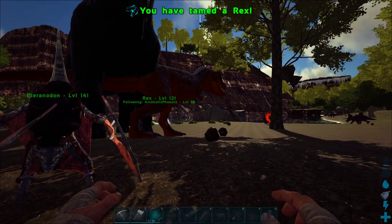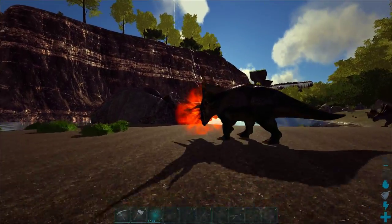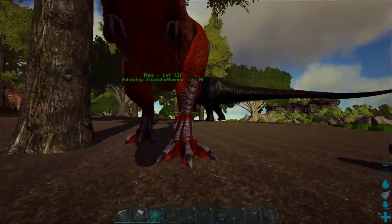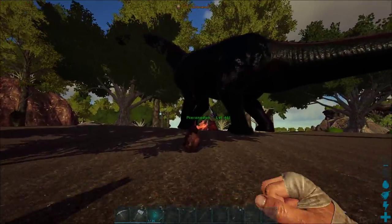I think that gives this a buff? Because that didn't have the buff before, did it? That gives it a buff — it's like a defensive buff. Nice, dude. Little 1-2-1 Rex.